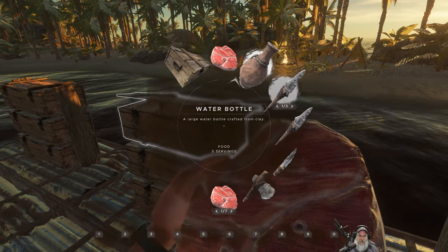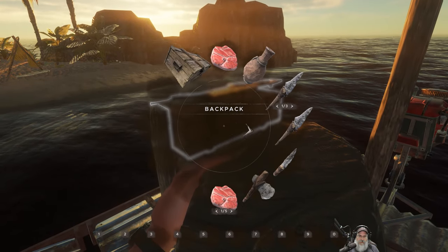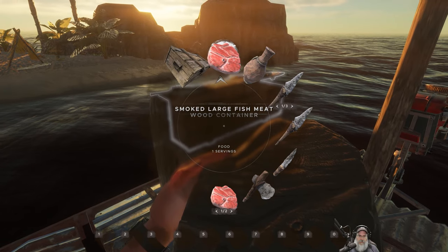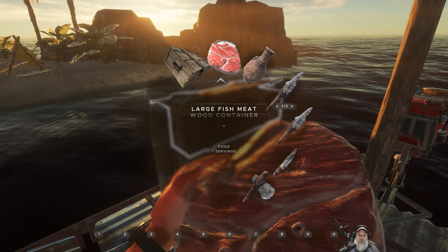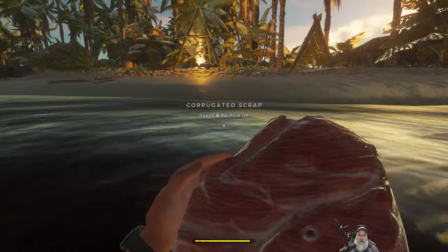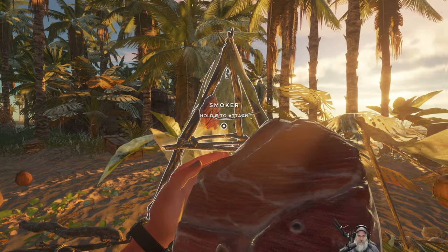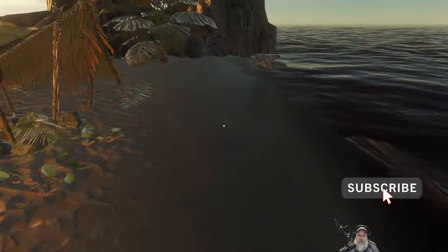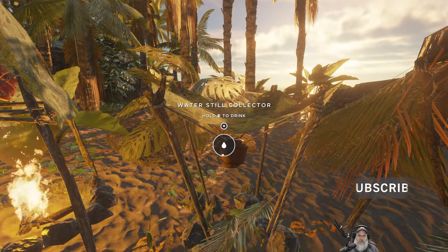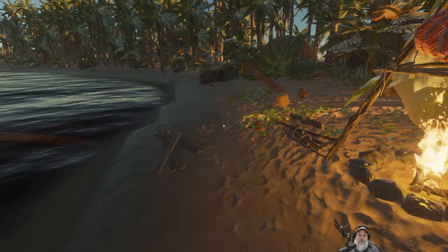That's so irritating. Put the large fish meat in there, put the smoked meat in here. It would be useful if it would show the different color in your inventory like it does when you're holding it in your hand, because it looks all smoky. Let's get that going. Let's take another drink of water and top off our still here.